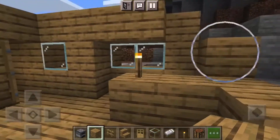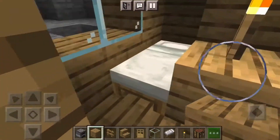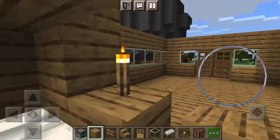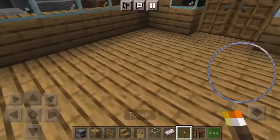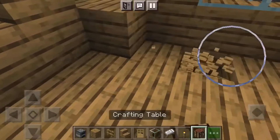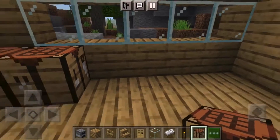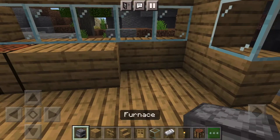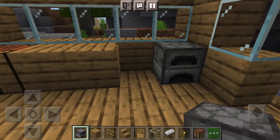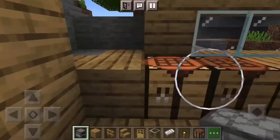Now I'm just gonna quickly fill some pieces in so you can have that bed piece. Then instead of taking that there, we're gonna move it right there. We're gonna get our crafting tables and put it there. Then we're gonna get one of these and put our furnace right at the end - two furnaces actually, so you have this counter thing.